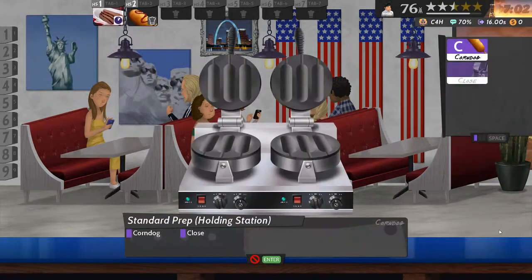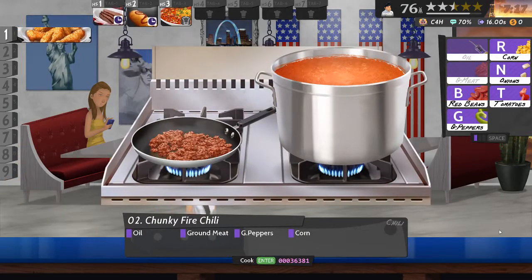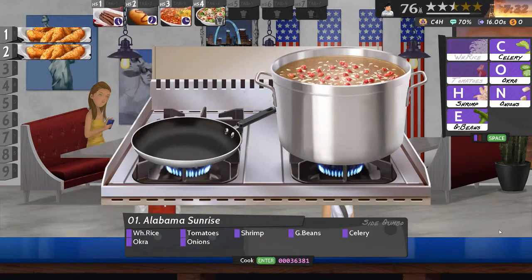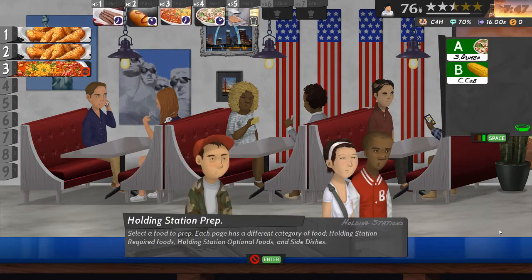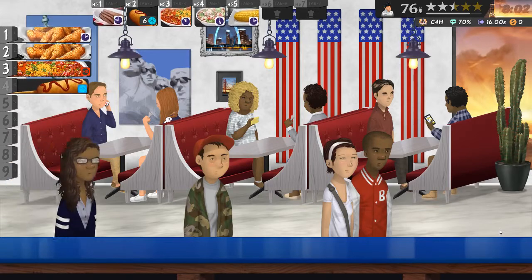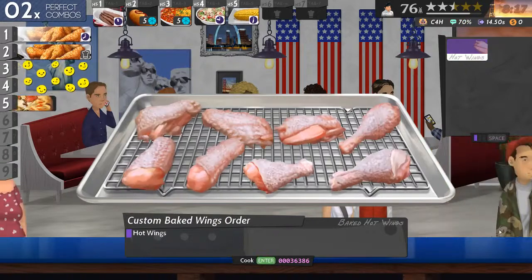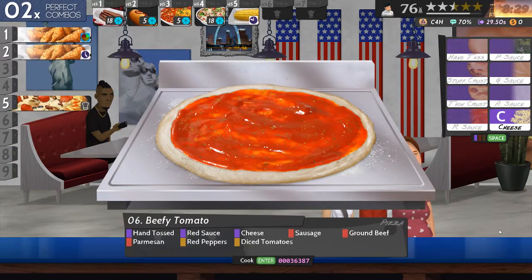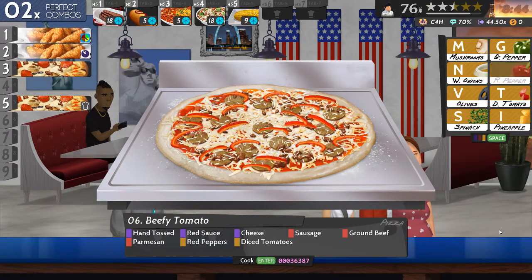That's the brisket. Corn dogs cooking. Some of that on the go and finally some corn on the cob. Some wings. Here we go - hand-tossed, red sauce, cheese, sausage, ground beef, parmesan, red peppers, cheese and nice tomatoes.